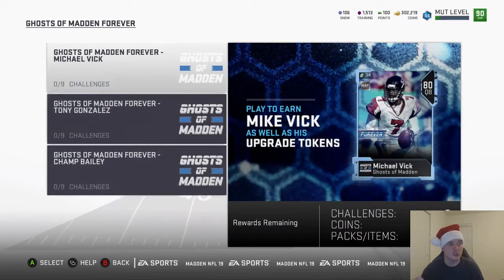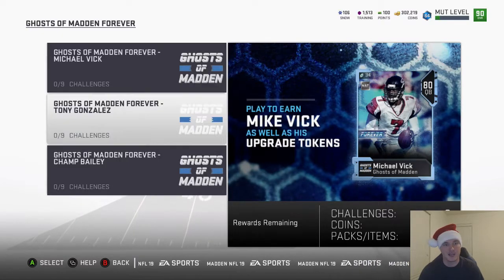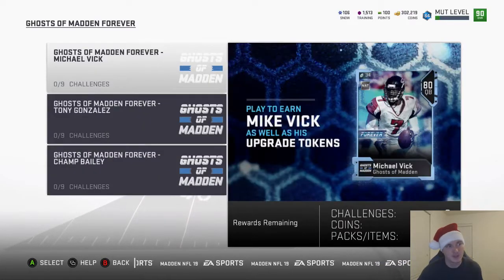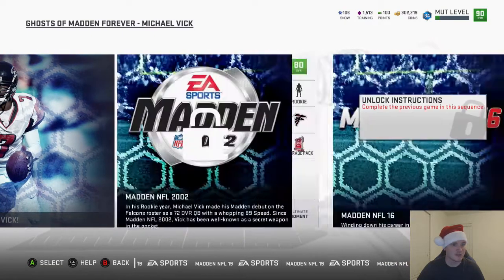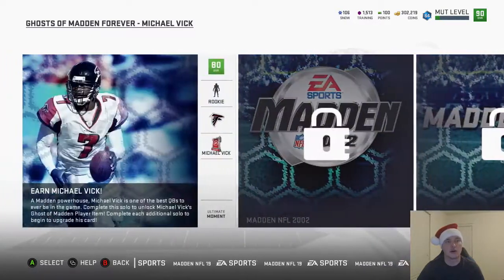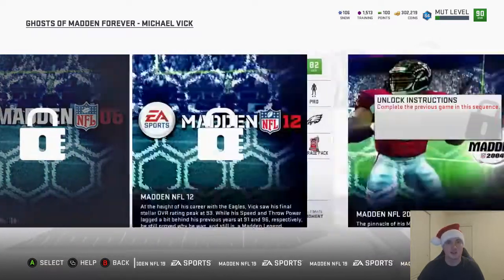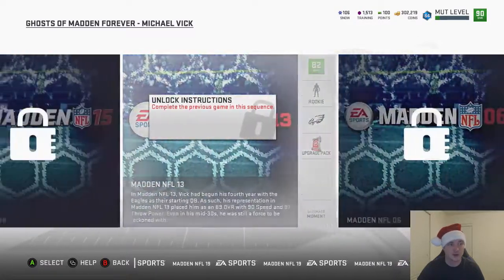So we have a new solos — Ghost of Madden Forever. There's nine in each one, it looks like. You get Mike Vick in one, you get Tony Gonzalez in one, and you get Champ Bailey in one — nine solos apiece. The first one is the card and the rest of them are upgrade packs, so the other eight are upgrade packs. You can see it's just old Madden images, which is really really cool. Pretty sweet.